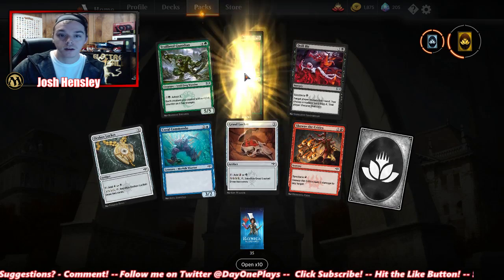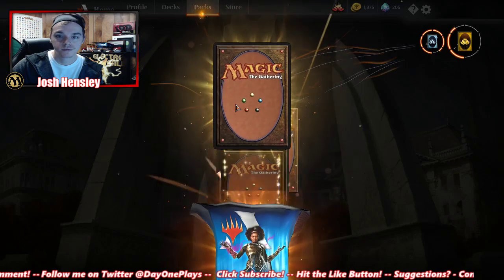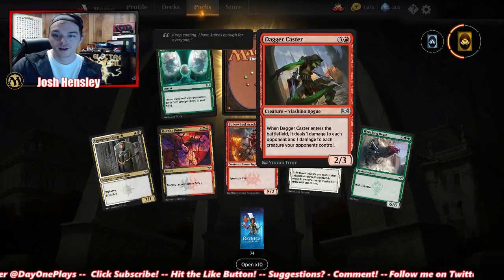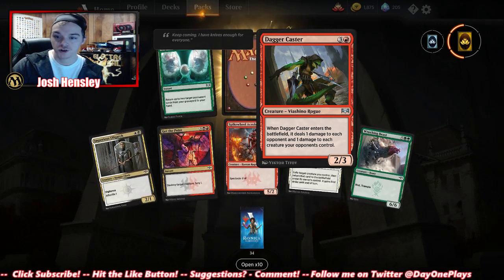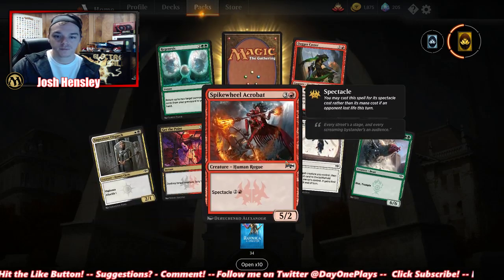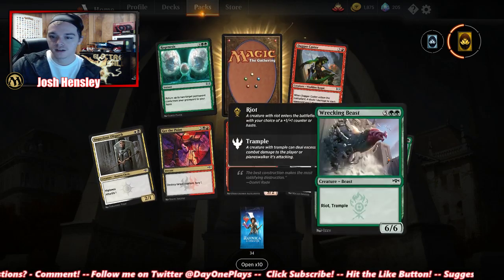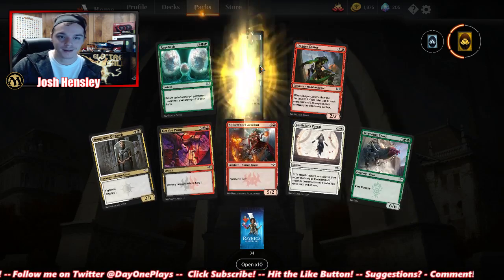New Merfolk. Thrash and Threat again. Regenesis — two target permanent cards from your graveyard to your hand. Dagger Caster: when it enters the battlefield, deals one damage to each opponent and one damage to each creature your opponent controls — that could be good. Curious Oligarch. Jurisdiction — target creature you control, return it to the battlefield and it gains first strike. Wrecking Beast — nothing special.